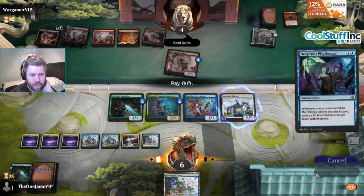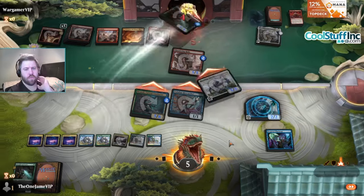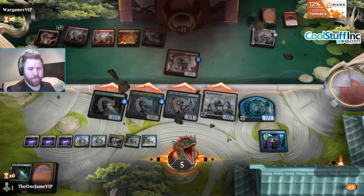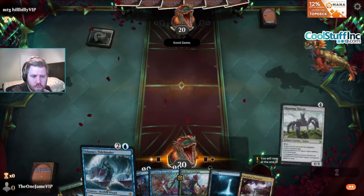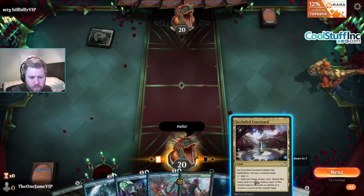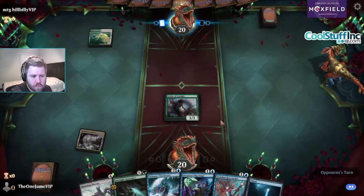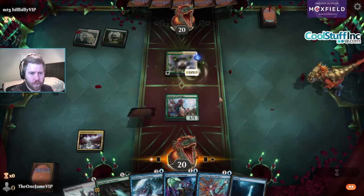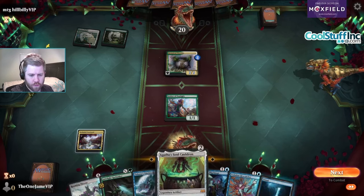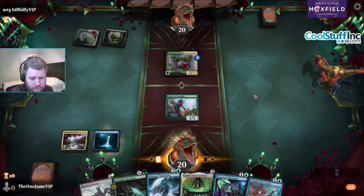Pilgrimage just right on time. Worth noting that I didn't need Boseiju there - I could have just countered it but we did the cool thing. That is a Restless Prairie Botanical Brawler. Soul Cauldron - I don't want to attack into this Brawler. If I attack I can flash in Hex Catcher.